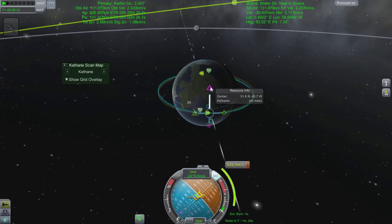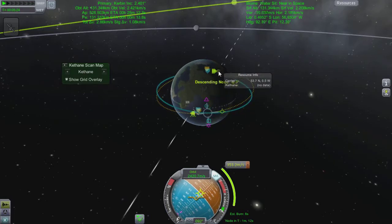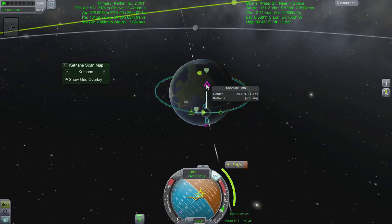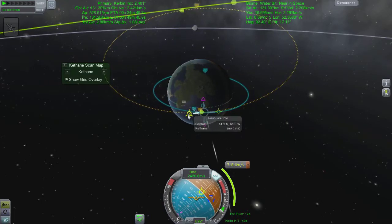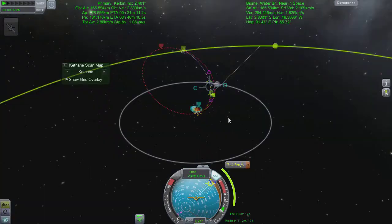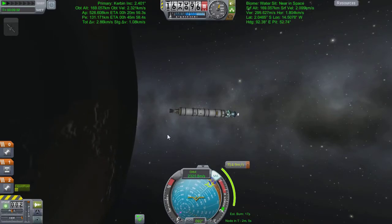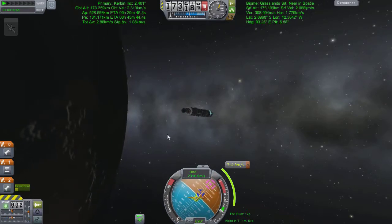I also noticed that I am incredibly close to my descending node - the inclination bit - which means I've got to quickly slam down a maneuver node and hope that I can get these two lined up. If I change my field of angle there we go - I should be able to see a bit better. It's completely off so we're going to spend some time messing around with the maneuver nodes until I end up with a close encounter. I am actually going to intercept Minmus here, which is indeed what this mission is all about.